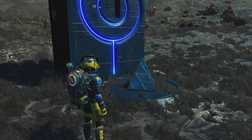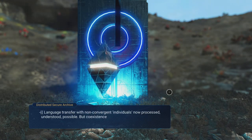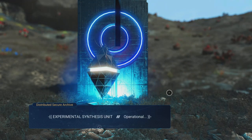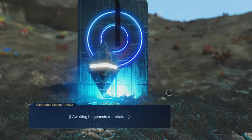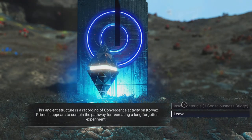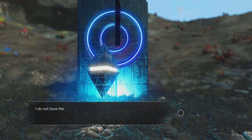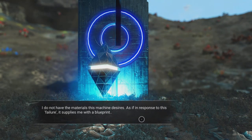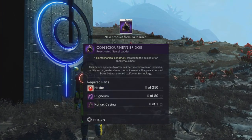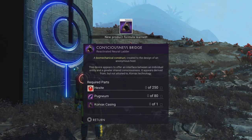Interacting with the boundary marker — it mentions biogenesis and asks to insert materials: one consciousness bridge. I don't have a consciousness bridge, but a blueprint is given immediately. Now I need hexite to build it, and I've never heard of the stuff.